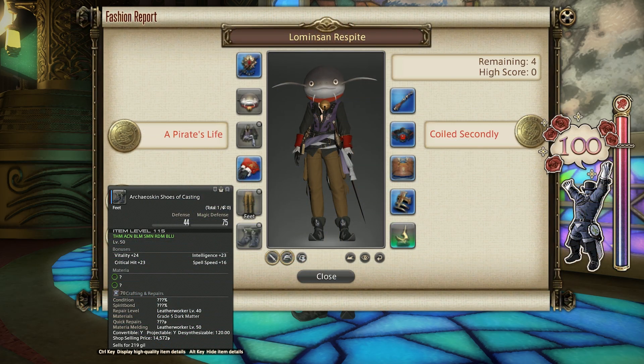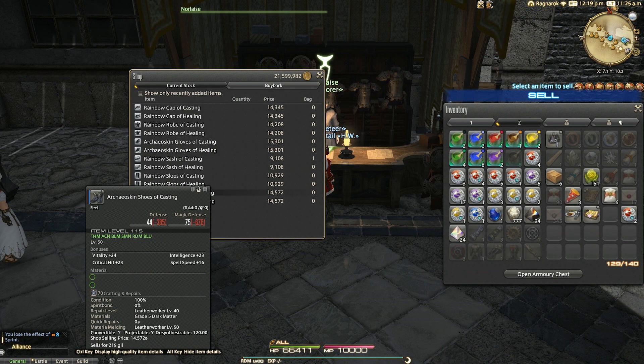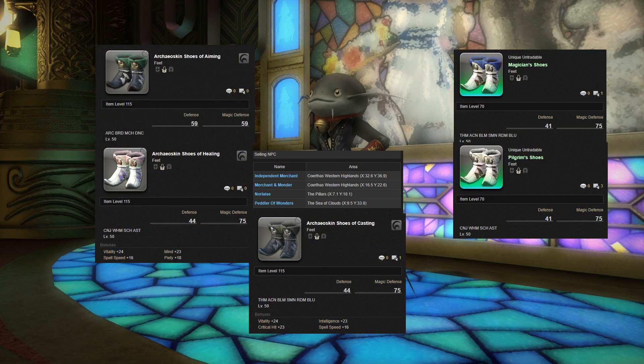For the boots I went with the Archaoskin Shoes of Casting. This is from the level 50 tab of your selected role from Nor Laze in Ishgard's Market District. You could also get the Archaoskin Shoes of Aiming and the Archaoskin Shoes of Casting from Nor Laze as well for gold rating. Also the Pilgrim Shoes from Brayflox's Longstop Hard Mode and the Magician Shoes from the Lost City of Amdapor also give you a gold sticker.